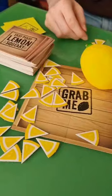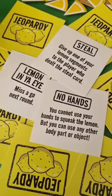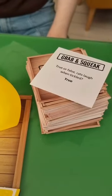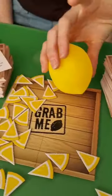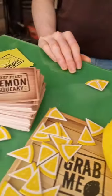Answer the question correctly and you get a lemon slice. Answer incorrectly and you lose your lemon slice. Challenge other players using the jeopardy card at the start of each round. If it's a grab and squeak card, you squeeze the lemon before you answer; if it's a challenge card, you squeeze it after. The first person to make a four-segment lemon slice wins the game.